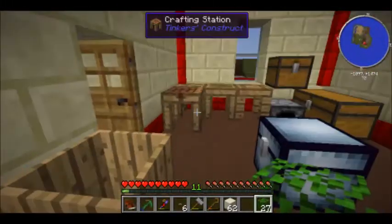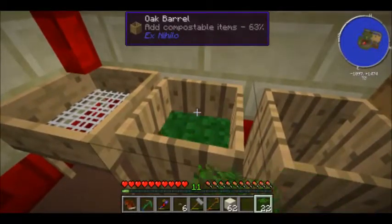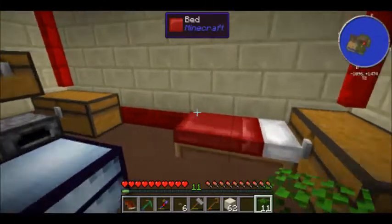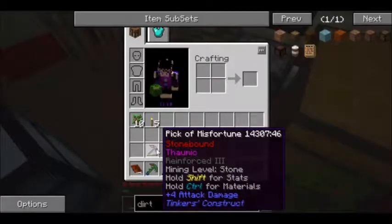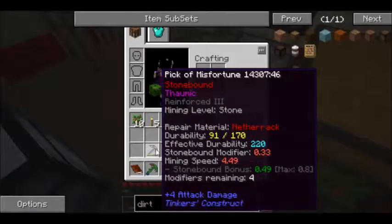We used eight saplings to make dirt, and now we use eight leaf blocks - so it's much more efficient. We're able to make dirt much quicker. And because of all the mining I was doing, I started using this Pick of Misfortune. I don't want to use it too much because the repair material is netherrack, and I don't have any netherrack right now.